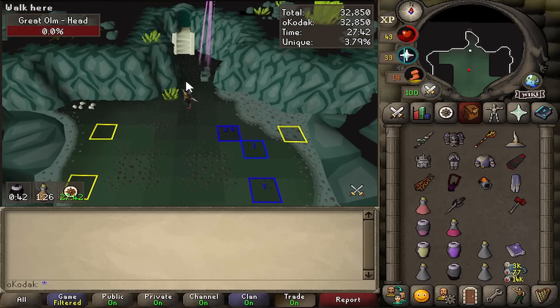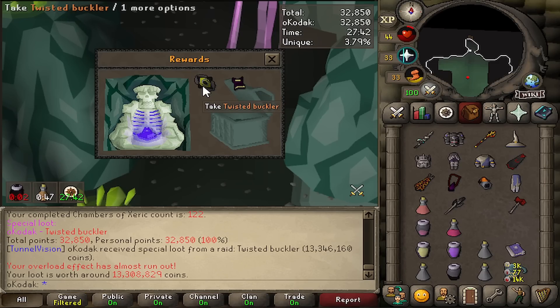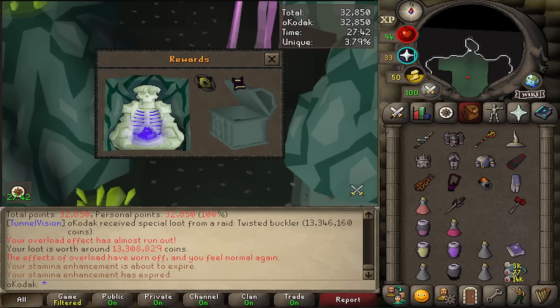Oh my god - first raid of the day and it's a purple! All right, let's see what it is. A Twisted Buckler - where's the T-bow? A bulwark into a buckler - hold up, what? So the last purple was the bulwark - the five things possible to get with the 1 in 23 chance - I get the shitty little bulwark. And then with the two items at the 1 in 17.25 chance I get the buckler - wait, hold up, what?